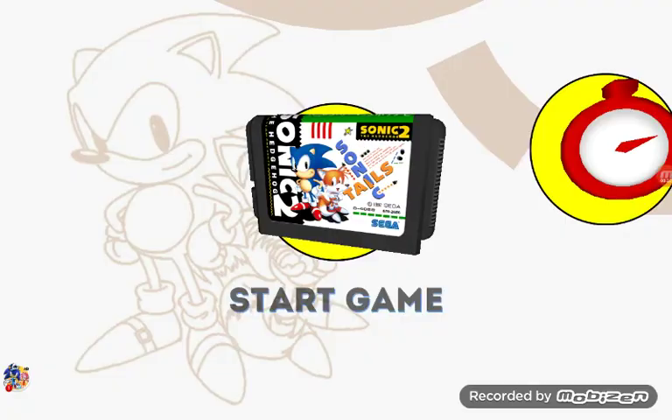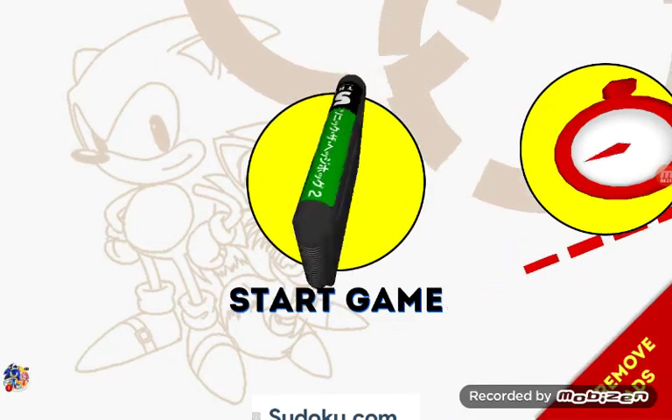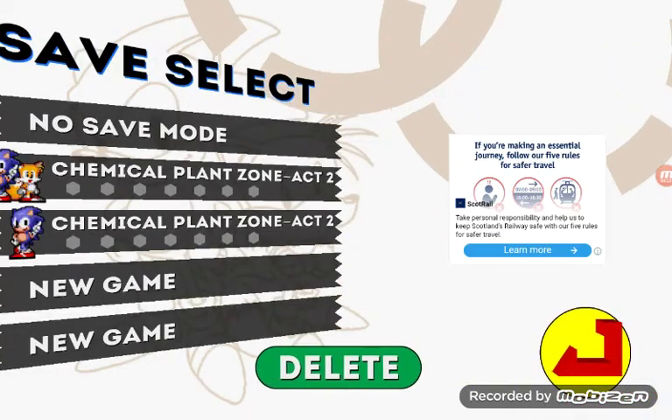You know I just got 2 player mode. So, this is how you can change Tails' name to Morp's.